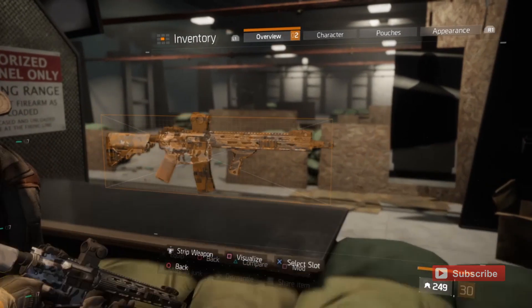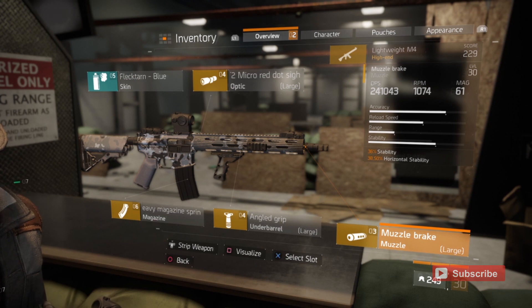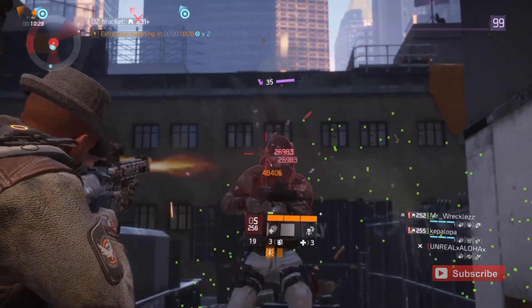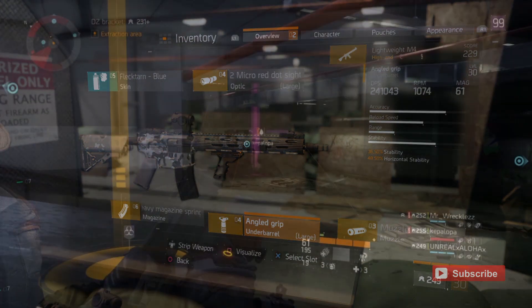Now for the attachments: the first one is a muzzle break. With all assault rifles you want to have as much stability as you can possibly have, because they jump around a lot more than SMGs. I try to stack as much stability as I can. This has 36% regular stability and 38.5% horizontal stability on the muzzle break. For the under barrel, I have 36.5% stability and 48.5% horizontal stability — the more stability the better for this type of weapon.